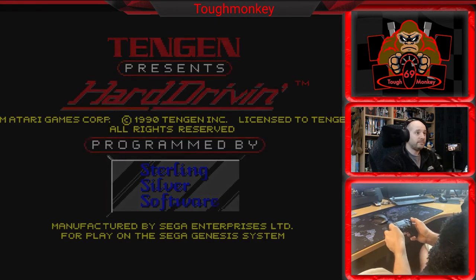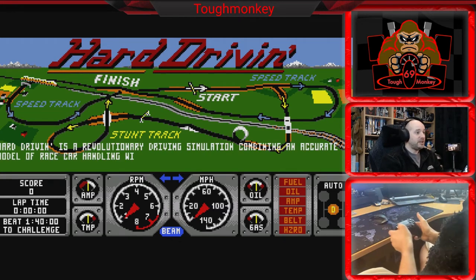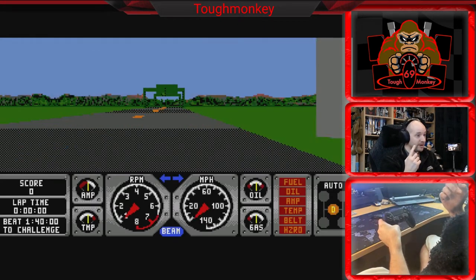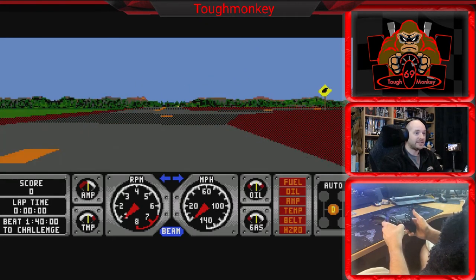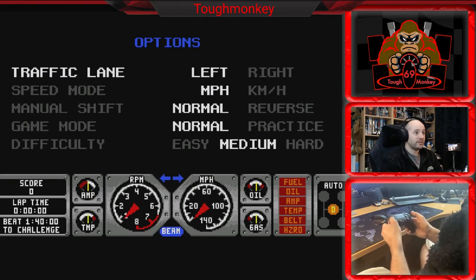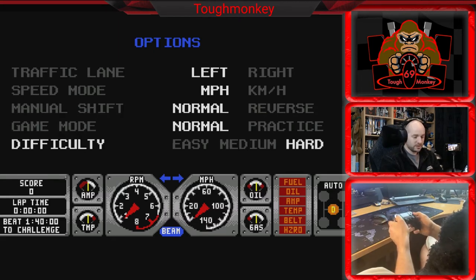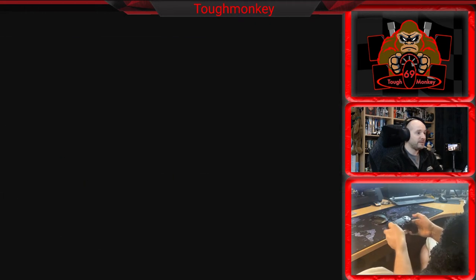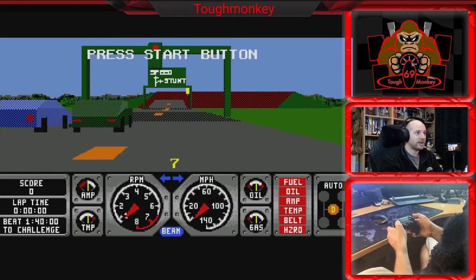Hard Driving by Tengen on the Sega Mega Drive — or Genesis if you're of an American persuasion. And that is it. You have a speed track, you have a stunt track. Down in the bottom left corner you've got a time of 1 minute 40 to beat. All you have to do is do one lap of either the speed track or the stunt track and you're going to play the Phantom Photon in a head-to-head duel. You can do it in one lap. We'll drive on the left-hand side because I'm from the UK and we drive on the correct side of the road. Difficulty, let's stick that up to hard. Start. Let's just get on with it, shall we? Let's go with auto — not got time for manual gearbox here. And start.